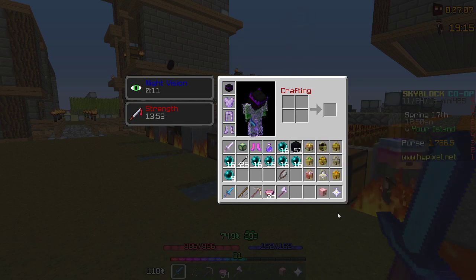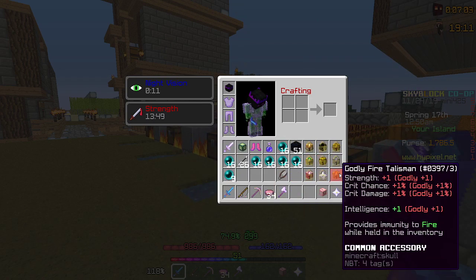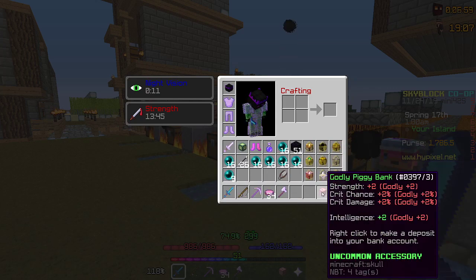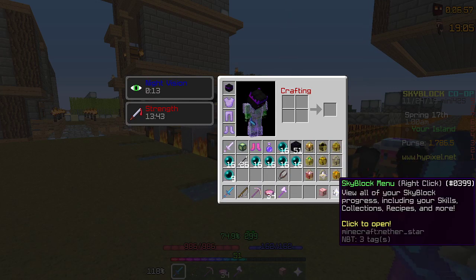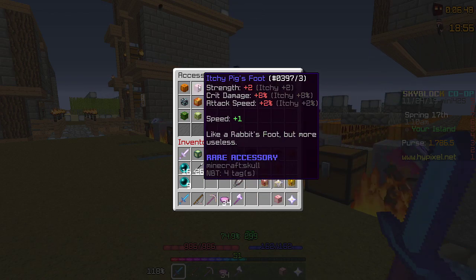Probably one of the most important steps is Talisman Spam. You'll see I have 9 Talismans in my inventory — not including the Piggy Bank, so that would be 10 — and a full accessory bag. The way you want to reforge your Talismans is to get them on either Godly or Itchy.